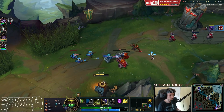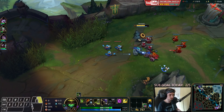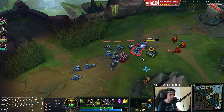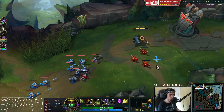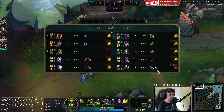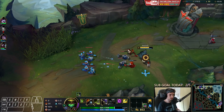That was a nice gank by Echo, to be honest — he came down at the perfect timing when we had a really good trade-off. Now we're going to be holding the wave. Lee Sin is currently running TP so I'm expecting him to actually teleport here. Good — it's definitely favored for me now. I still have two Corrupting Potions so we don't have to worry about that either.